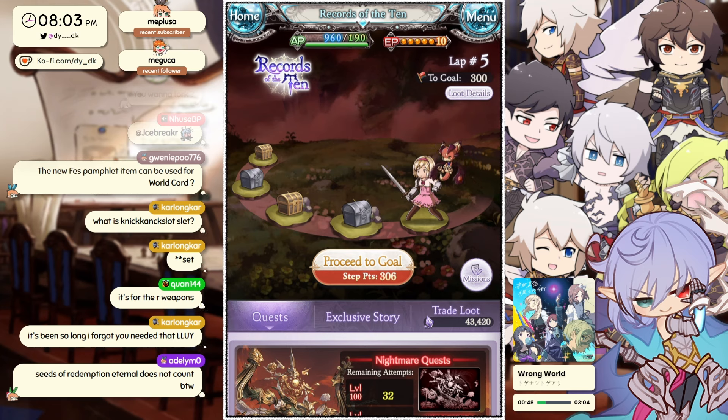Regarding the knickknack slot: if you've never recruited an Eternal, there's a step where you need to upgrade Sierra's shop. This set seemingly gives you everything you need to upgrade it, so if you've never recruited an Eternal before, getting this is very good. If you've already done that, skip it — you don't need it anymore. I think that about covers it. Hope that helped — if you have any questions leave them in the comments below. Thanks for watching, bye!